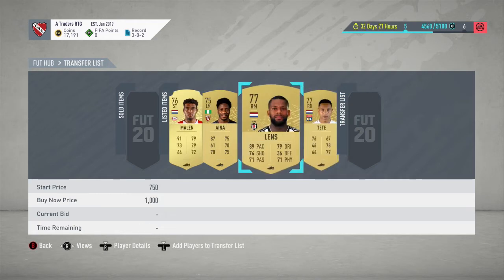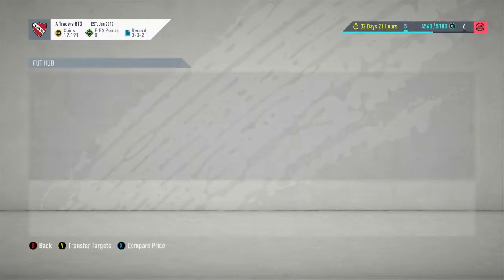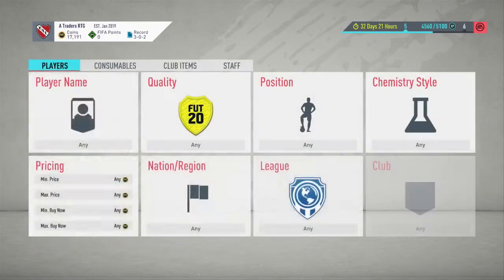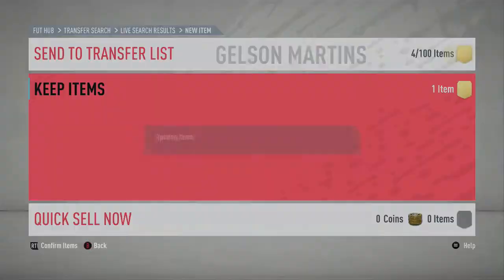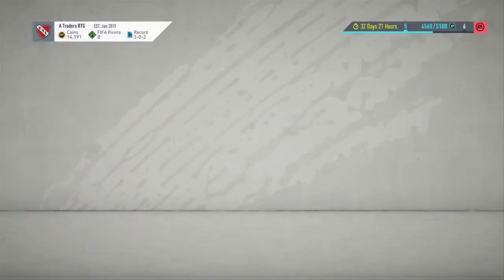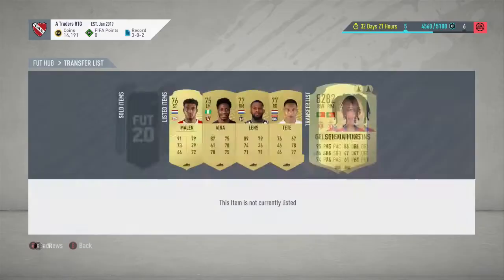We've only got 4 more items left. Those 4 items were in my team but I'm selling them because I'm going to make a better team for future squad battles games. We're looking at Gelson Martins again, checking his price. He's been position-changed to right wing so he's going to be worth a little bit more. His price seems to be around the 4k mark, and because mine has an attribute card on and there are only a few cards, I go ahead and stick him up for 4,000 coins.